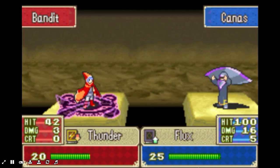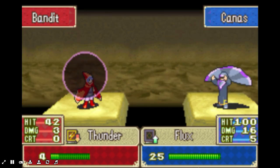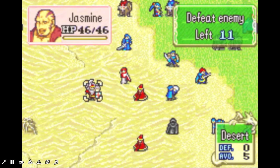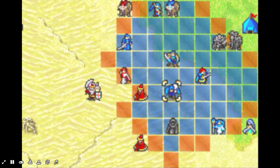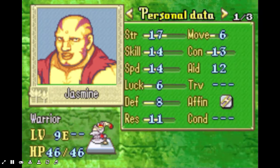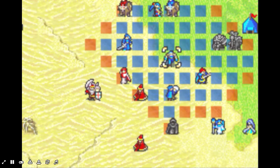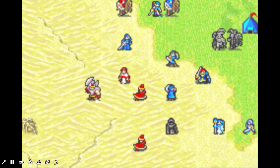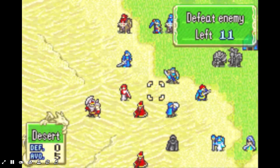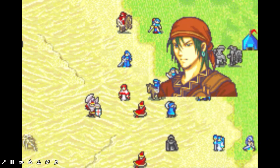Let's just get rid of all these mages. It's pretty safe to say that Jasmine is going to move. Paul I can avoid for a while. But Jasmine is literally right in front of us. What does she have as weapons? Steel Axe, Hand Axe, and Guiding Ring — and 14 skill. I don't think she'll hit though. If I put Eliwood right here I should be okay, although I guarantee she's gonna go for Guy, and Guy is gonna crush her.